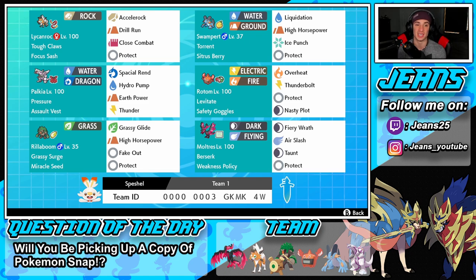Starting off this team in the top left corner, we have Lycanroc with the Tough Claws ability and Focus Sash so we don't get one-tapped. Tough Claws lets us do more damage on physical attack moves, which is amazing considering this is a full physical attacker. Rock typing with Accelerock as a STAB move, Drill Run and Close Combat for coverage, and Protect as our final move.